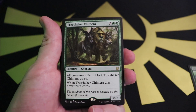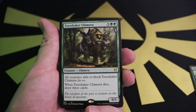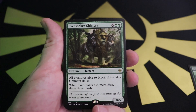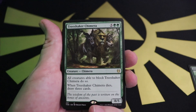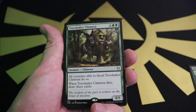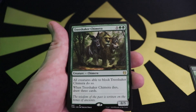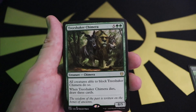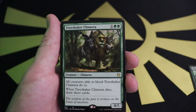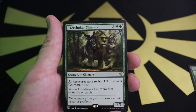Tree Shaker Chimera — this is actually what made me decide to open this kit today since I just got wrecked by it on Arena. Two green and five for an 8/5: all creatures able to block Tree Shaker Chimera must do so, and when the Chimera goes to the graveyard you draw three cards. Flavor text: 'The wisdom of the past is written on the bones of ancients.' I love the crazy mythical artwork — this thing feels like it could be legendary and it's not even legendary.